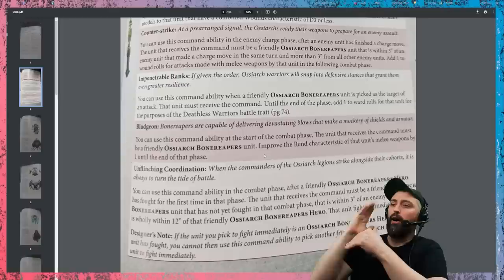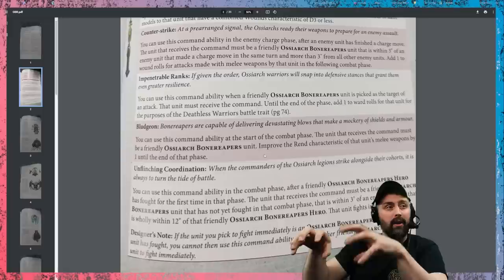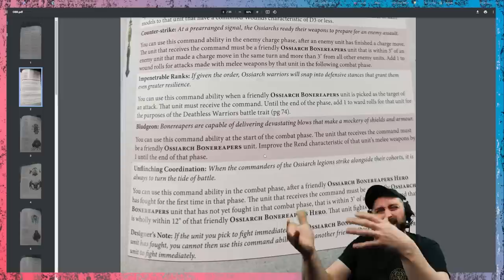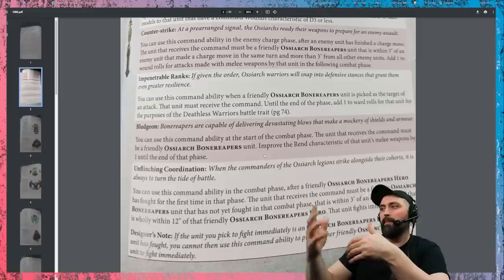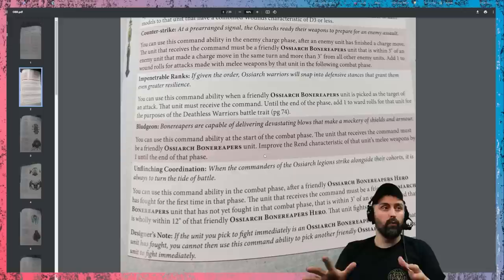Then you've got Unflinching Coordination, which basically means a hero and a unit can fight at the same time. However, you can't chain-activate it — as the designer's notes say — where a hero activates and then another hero can activate. You might find situations where you have a Katakross fighting and then want another unit to fight at the same time. Overall for battle traits you've actually got a lot of utility and a lot of choice — as a player you're making a lot of choices as a general, which fits in really nicely with the OCR Bone Reaper's lore.